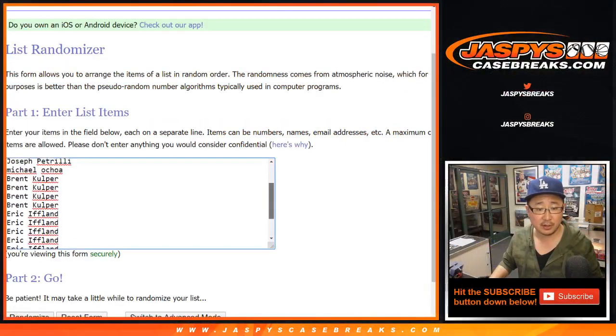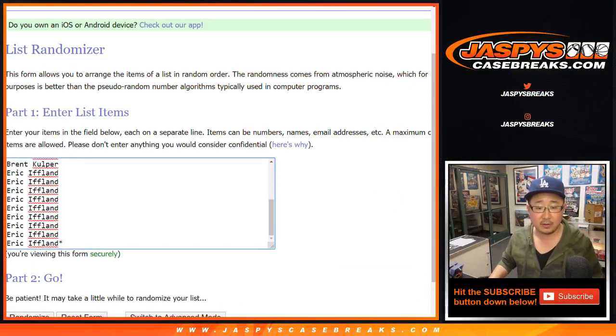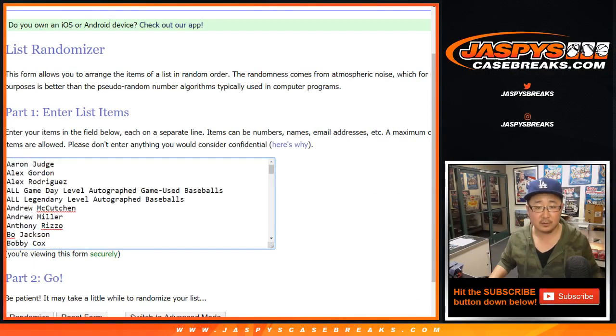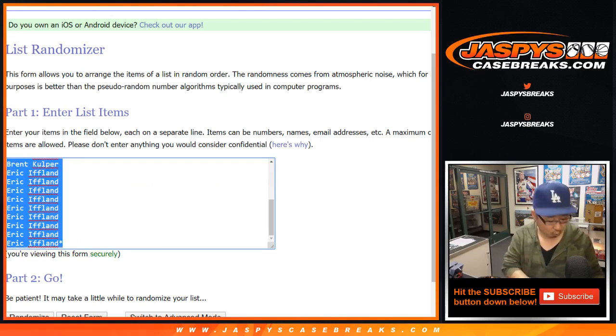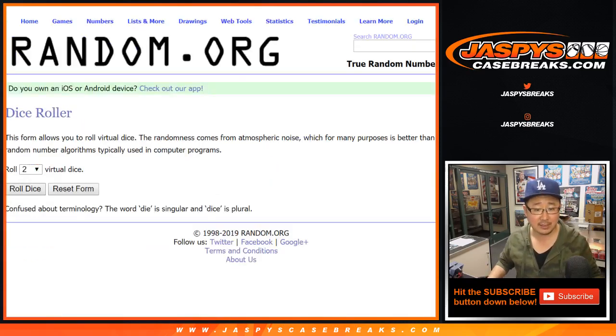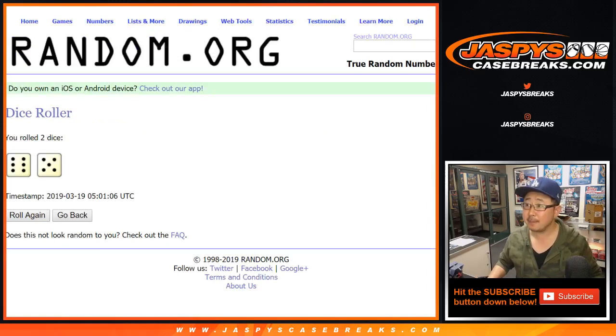Big thanks to all of these folks for getting into it, really appreciate it. There are all the players right there. And remember, one spot gets you four players. We'll quadruple that list and we'll randomize each list 11 times — six and a five, 11 times.